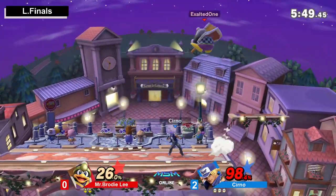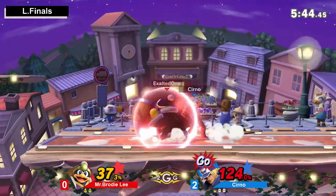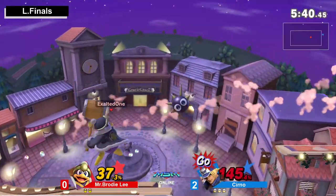Good stuff from Brodie Lee though — he got the inhale, blew him out, trying to see how Cerno was going to react to that one. Finally, Brodie Lee with a little bit of breathing space. No up tilt — looking for the back air. Using those jumps to stall it.